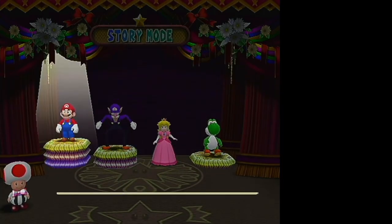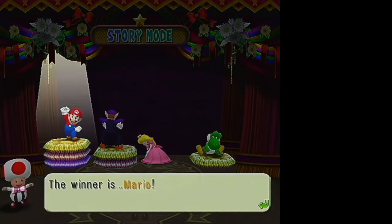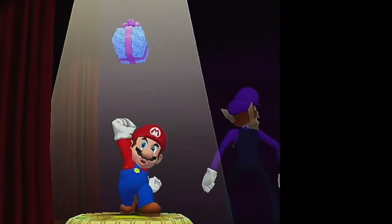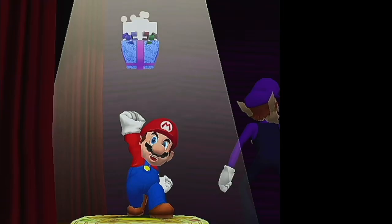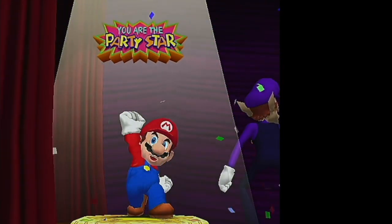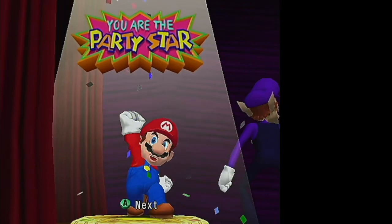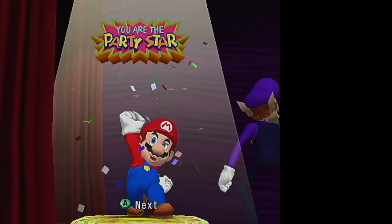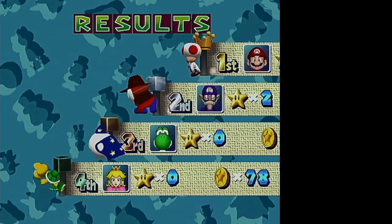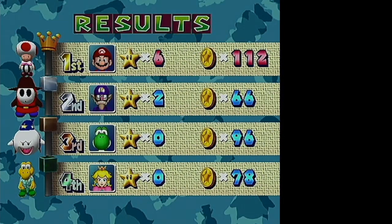The winner is chosen and the rankings are shown — the pedestals rise up. He's just a little guy; it's his birthday and he's the party star. It's no longer called the superstar, it's the party star. Then you get your detailed results screen at the end that you can look at.